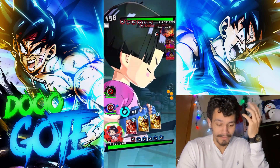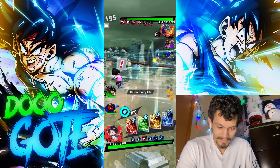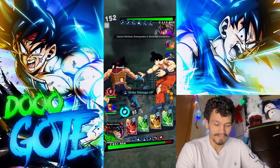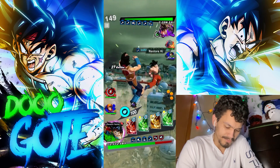All I'm doing with Pan is trying to get green cards, because if they green card then they can just infinite combo. That's why Pycon is very good with this character — Pycon makes green cards very consistently, and he's actually a solid unit in his own right. Solid, nothing crazy, but solid.